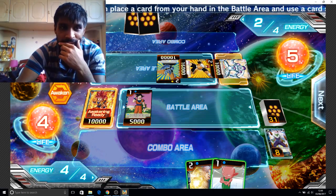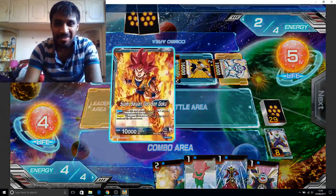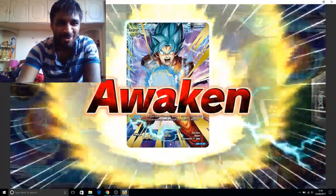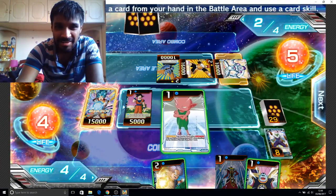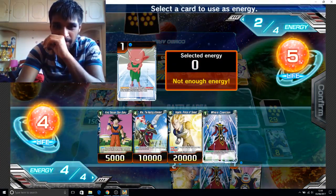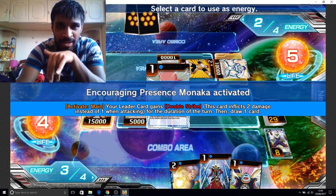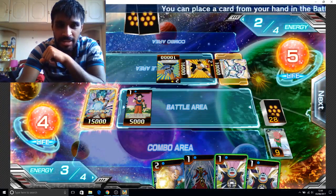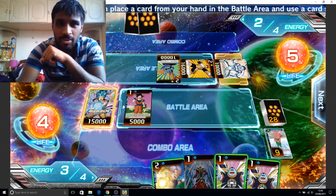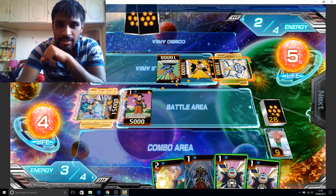Let's awaken this guy first. I can awaken him to Super Saiyan Blue Goku! Ho ho ho, there you go. I'm gonna put this guy on — this will let my leader card do double strike. He's on the leader!